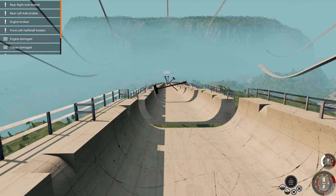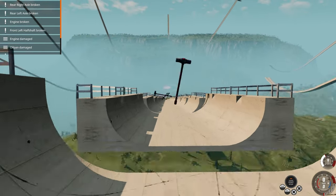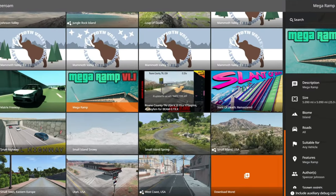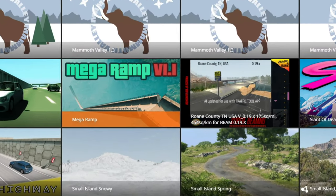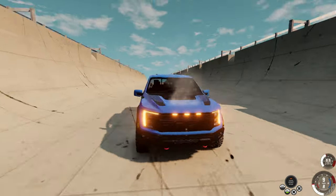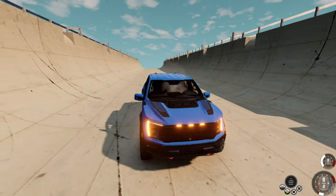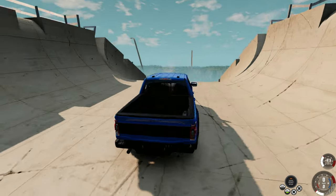We're just gonna try to run through here and see if we can make it all the way down - see what cars will do it. Mega ramp version 1.1. Let's start with the Ford Raptor first - obviously it's one of the nicest mods besides the smoke, we talked about that. Let's try it out.